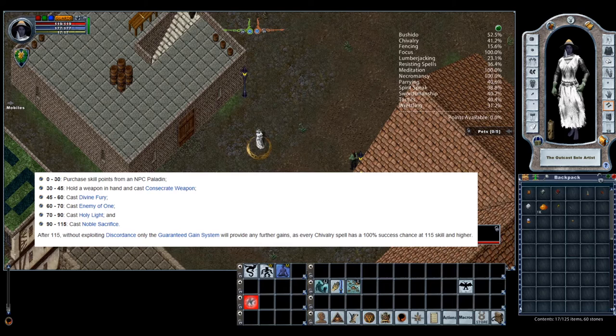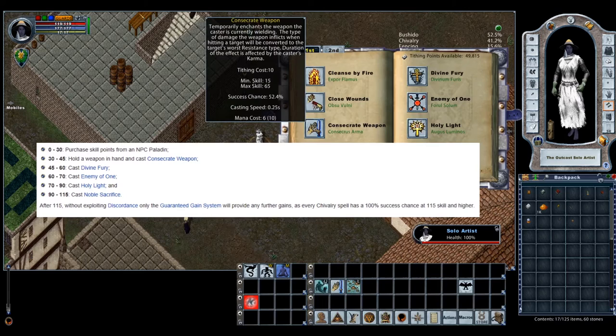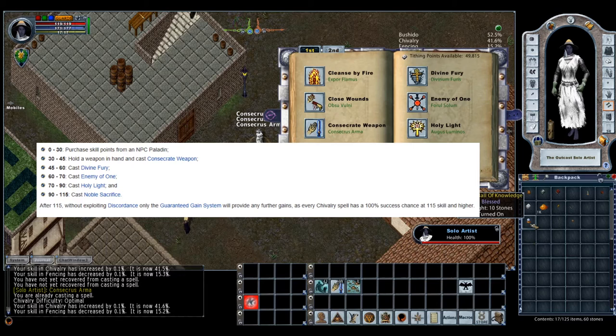To train, you can follow the guide on UO Guide. You start by holding any weapon in your hand and casting Consecrate Weapon over and over until you get to about 45. Consecrate Weapon temporarily enchants a weapon so that the type of damage it deals is the target's weakest type — a very useful skill you'll use quite a bit. I like to set it to the W key. With 6 and 2 faster casting and faster cast recovery you can basically just chain it, though it does use gold every time you succeed. You need to start off with about 50,000 tithing points.